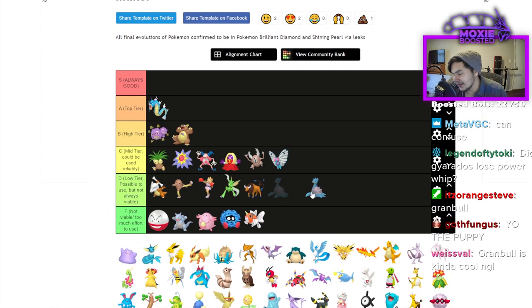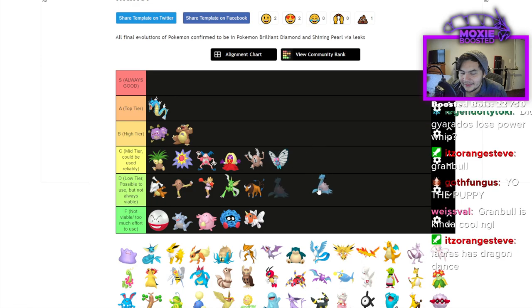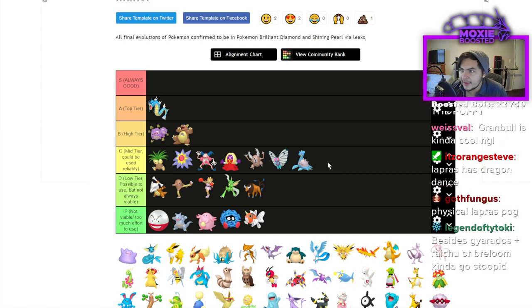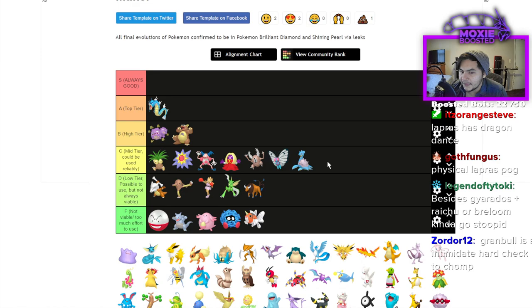Lapras is sad because if Dynamax were legal I'd put it much higher, but without it I'll say C. There aren't a lot of Breakers in this format and not many good Ice types, so Lapras belongs in C by virtue of its bulk, Water and Ice STAB, and access to weird tech like Perish Song and Sing.